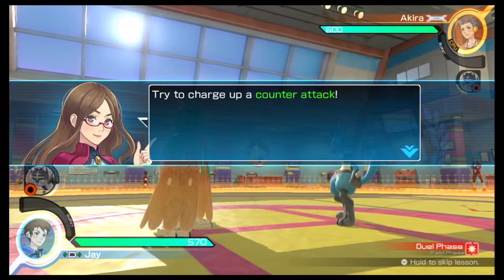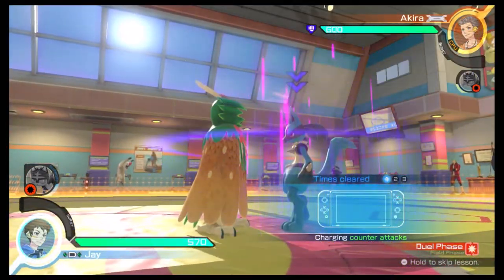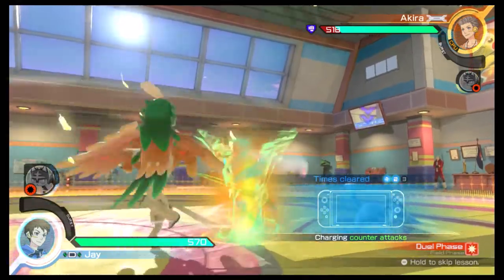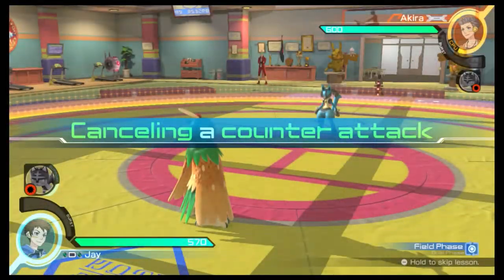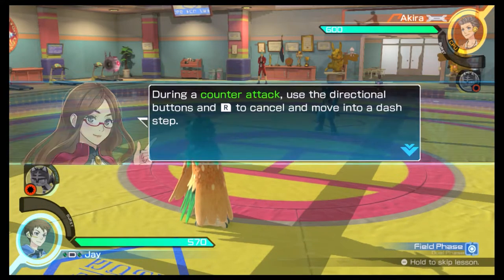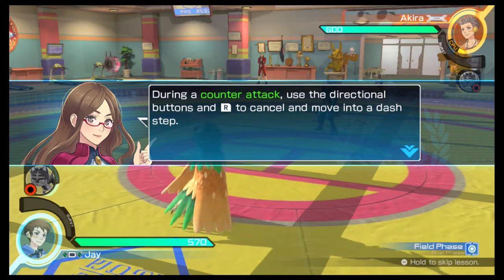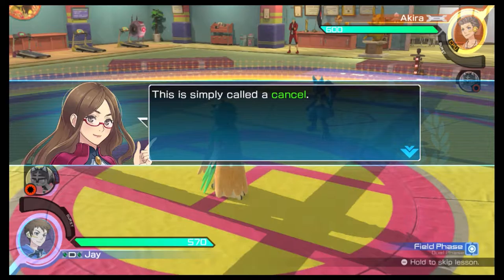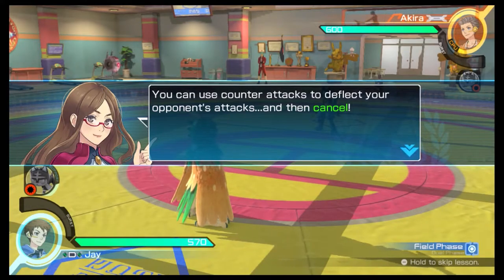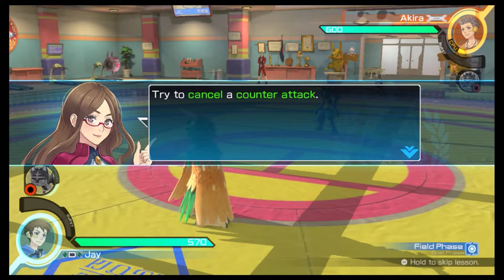Try to charge up a counterattack. During a counterattack, use the directional buttons and R button to cancel and move into a dash step. This is simply called a cancel. You can use counterattacks to deflect your opponent's attacks and then cancel. Try to cancel a counterattack.